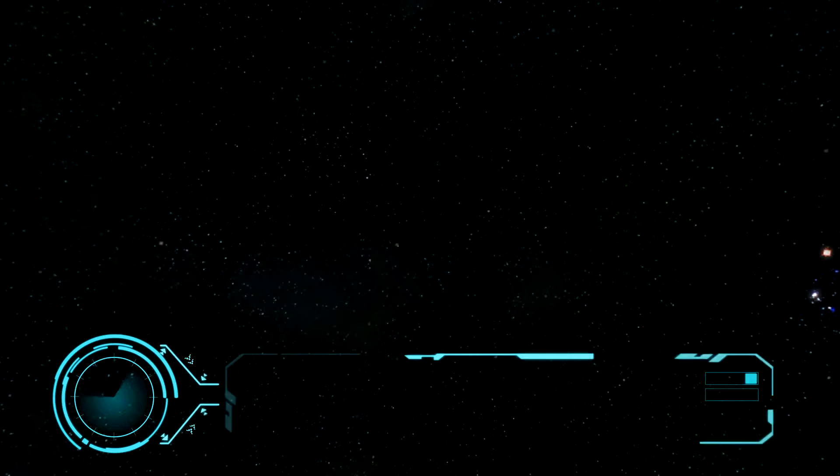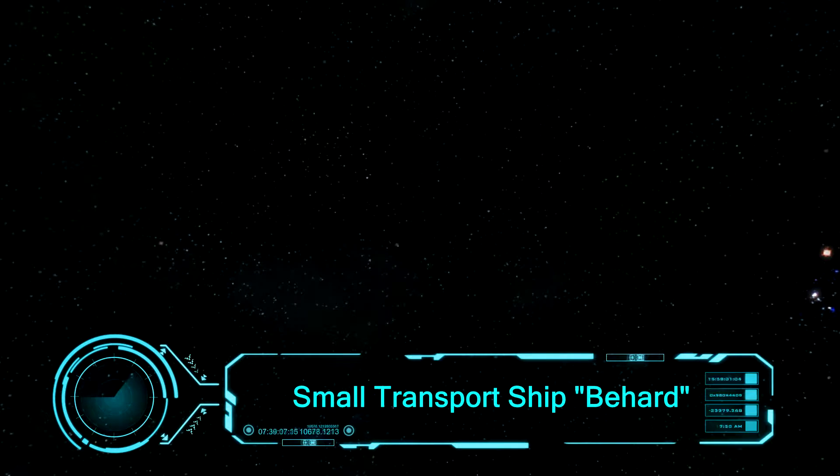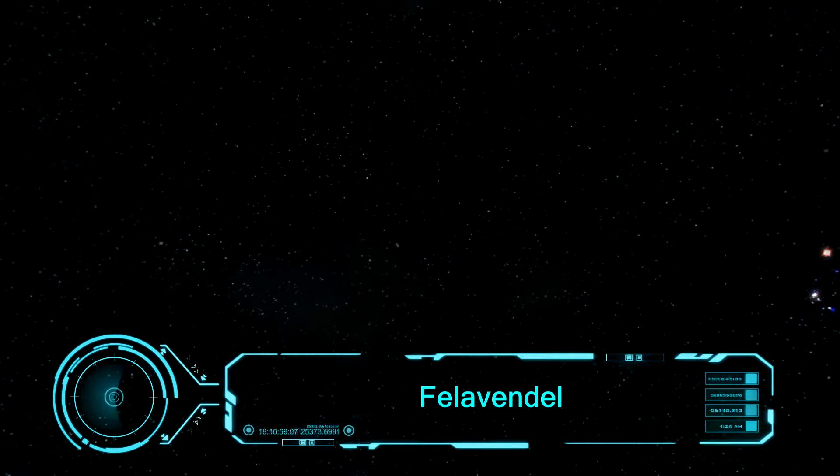Welcome back, everybody, to Niki, everyone on earth to all space engineers! Today I have a new ship for you. It's a small transport ship, and it's called Behart, and it's created by Velafendel.